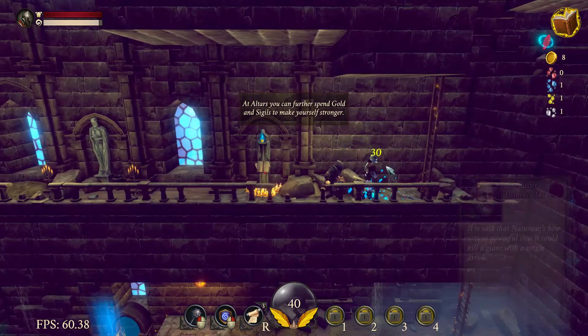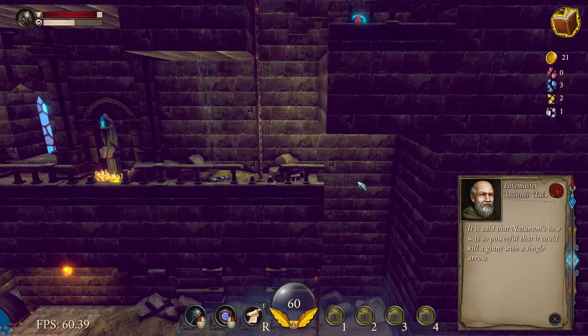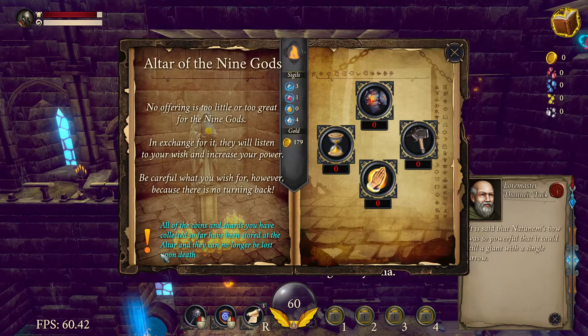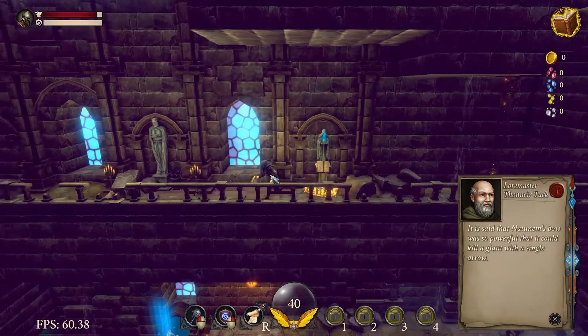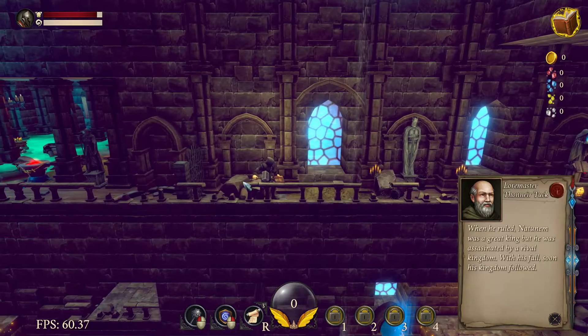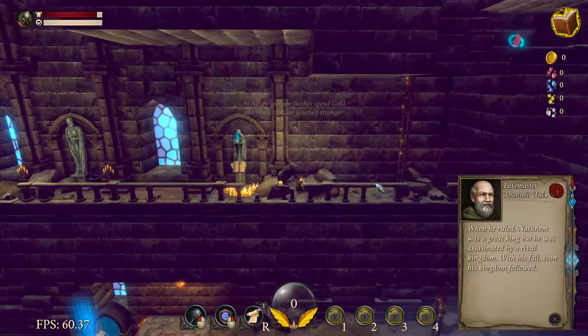What if I just walk right past him? Finally, holy shit. Give me that gold. Oh my god, I took damage when I fall. Increase the max stamina - I don't need that. Damage - yes. I don't know what conviction is used for, I'm just going to get damage. I can't get it, cost 200. Oh my god dude. When he ruled, Natumen was a great king. When he was attacked by a rival kingdom, his falls soon, his kingdom followed. I got shafted by that spear dude.